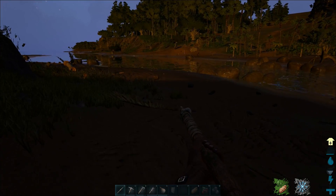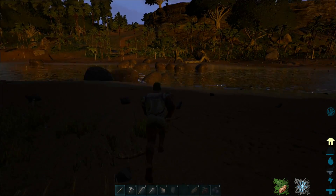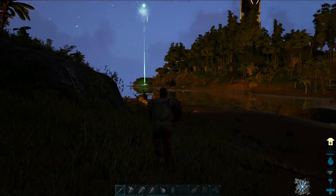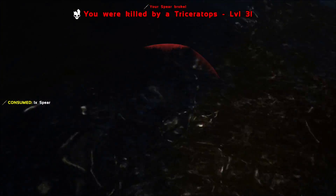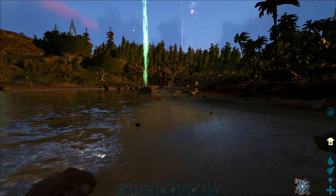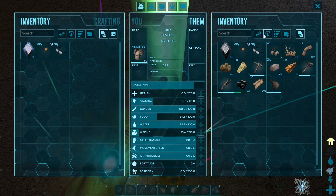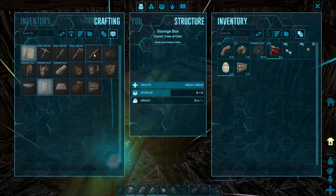Did he? I'm dead. Okay, well that's fine. I'll get my stuff back. Oh no — I hate those things! Oh hi, dead Odin. Hey there bud, mind if I take all your stuff? Okay, thank you. Now I need a spear again.